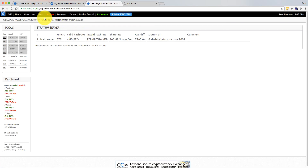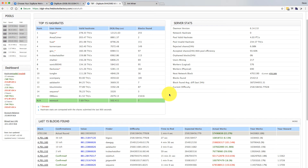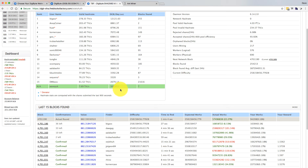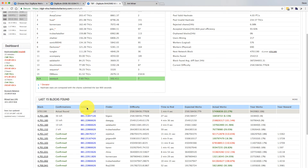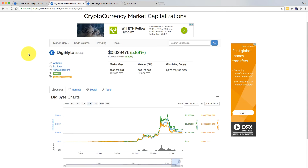Jumping back to The Blocks Factory and looking at my stats — this is my miner here, the UK one at the bottom. Over the last five minutes or so it's saying about 500 Digibyte a day. In the last 24 hours I've averaged 321 Digibyte, and it's been around that on a daily basis — about 330 a day with my AntMiner R4. At current prices of about 3 cents, that's approximately $10 a day.